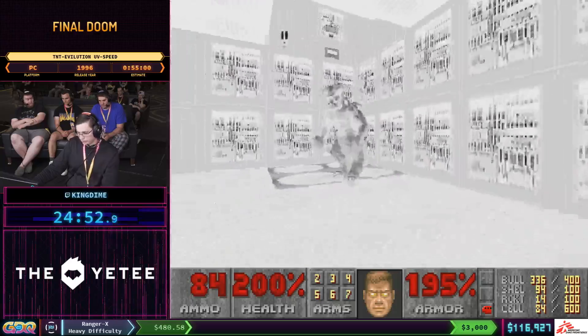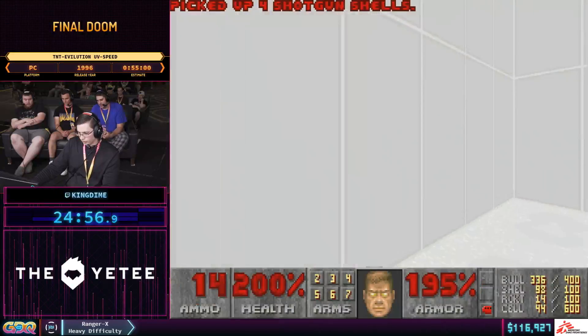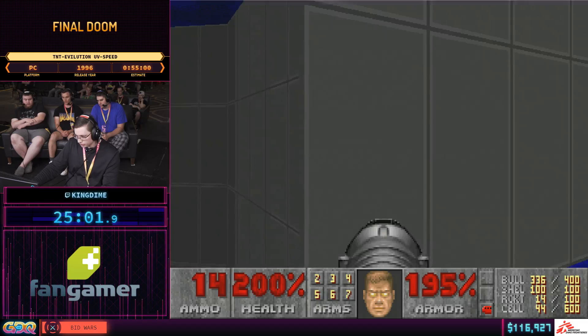You saw that small structure we just ran by — we're actually going to be rocket jumping from the back side of that to pick up the key that's in there. It's a pretty precise mid-air rocket jump.